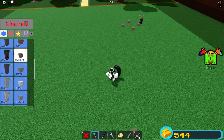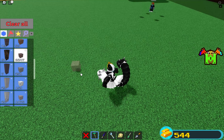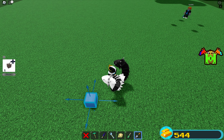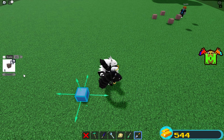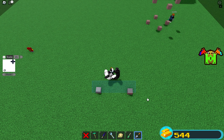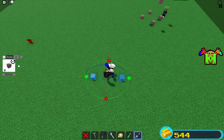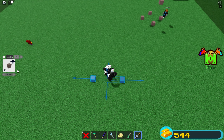First off, you're gonna need the trout or and the scale tool — scale tool's optional but I like having it. You need to place a block, then go to clone, change your clone to 13, clone it, then select both blocks. Select this to one, then move it out one and bring it back in.